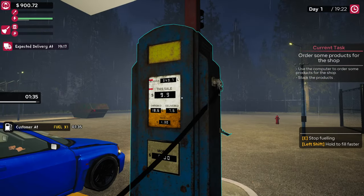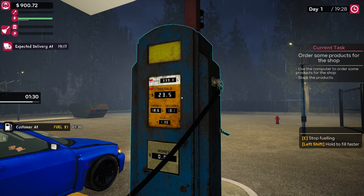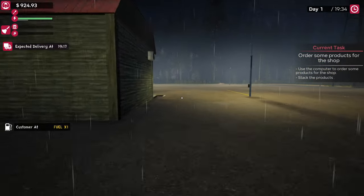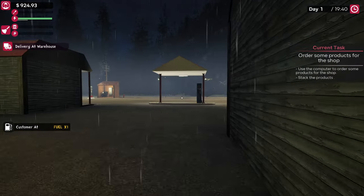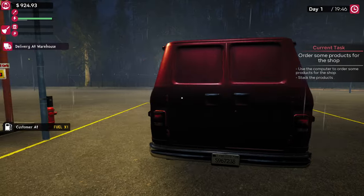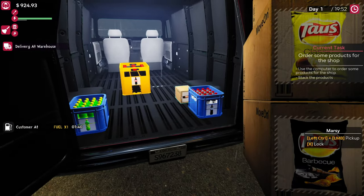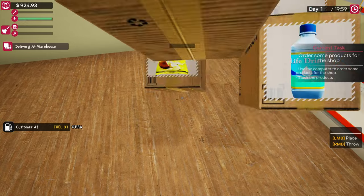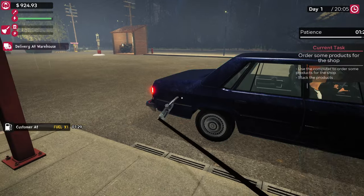18.6 liters — we can do that. Bang on 18.6 — look at that. Then the delivery should just about be here. New customer for fuel? They can wait 30 seconds for me to at least empty some of the delivery truck into the shop — we'll just right click and throw it down so we can get this customer served.